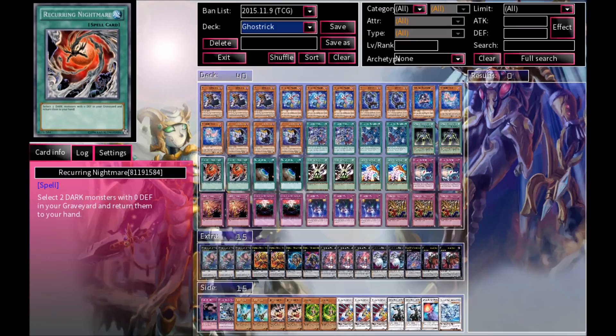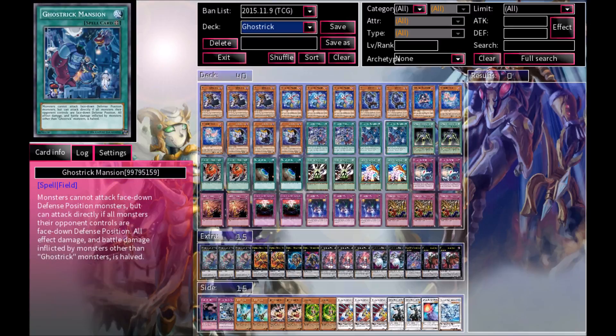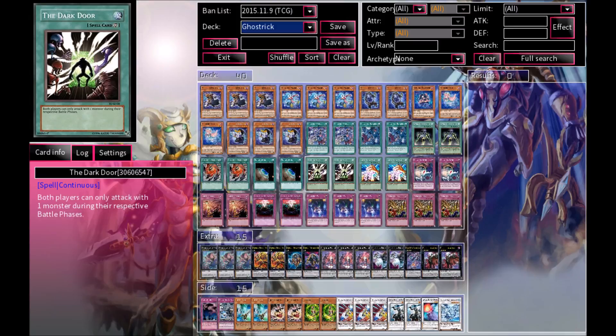We also have Recurring Nightmare, which allows you to get cards from your graveyard out into your hand — overall pretty good. We've got 2 Terraforming to search out your field spells. We have the Dark Door, which can save your life points. It makes it so that only 1 monster can attack per turn, so it can really help you out if you can't get your opponent's monsters to flip face-down. The Dark Door is very good.